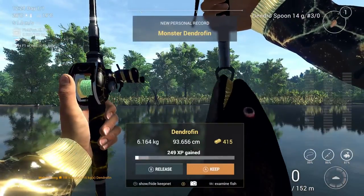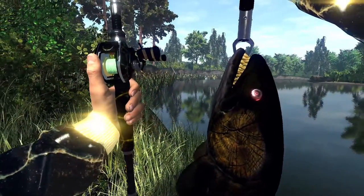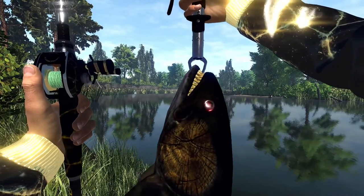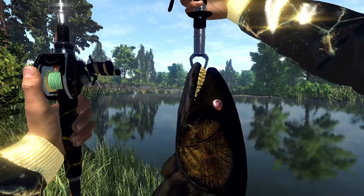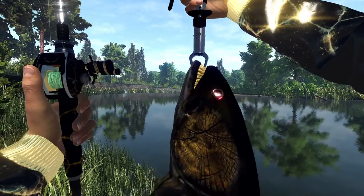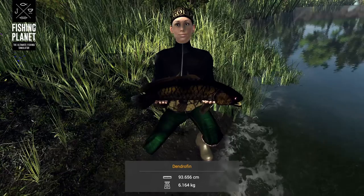There we have it - the monster Dendrofin. What a striking looking fish! I'll turn and get it into better lighting in a second, but this is an incredible looking monster fish. Something that makes a lot of sense: the word dendro means relating to a tree or trees, and taking a look at this fish it's obvious why it's called the Dendrofin. Look at the texture - it's very clearly got a wood bark texture. It's basically a bowfin that's mutated to be like a living piece of wood, and it's quite a fearsome looking fish with those golden teeth and glowing red eyes. This might be my favorite monster fish so far - it's really unusual and I didn't expect something like this.